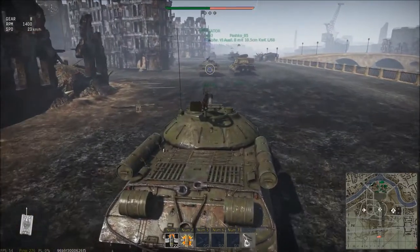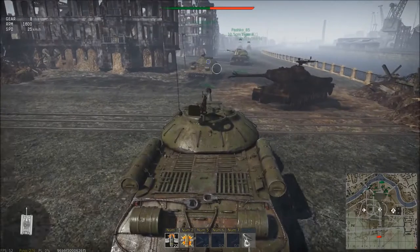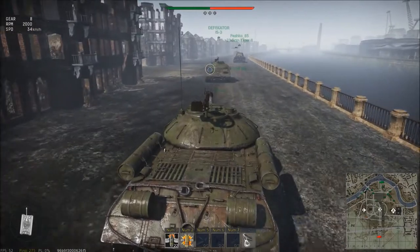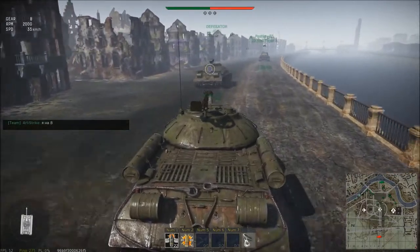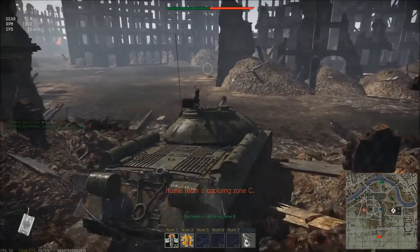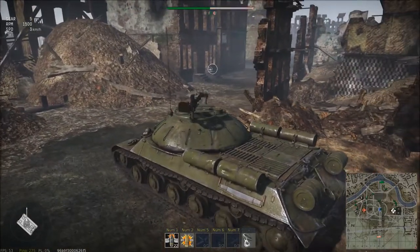With the new update, you cannot shoot a teammate — a blue X appears over them preventing fire, though shells can still ricochet. I've actually been killed by people bypassing this mechanism. I'm having some frame drops. Grass and everything is enabled, although it doesn't matter much on Berlin since it's more of an urban map — destroyed from Allied bombings. This is an arcade battle, which is a bit easier.